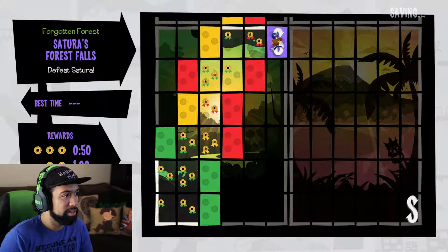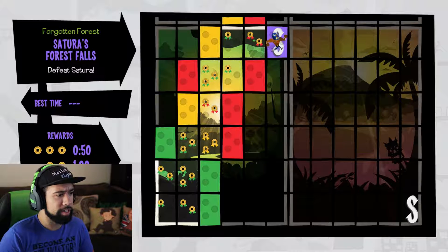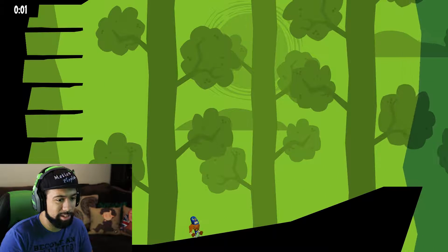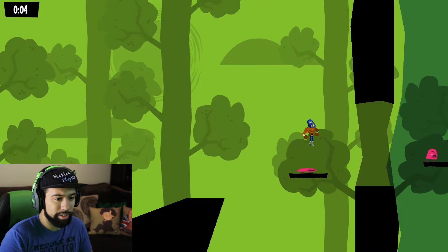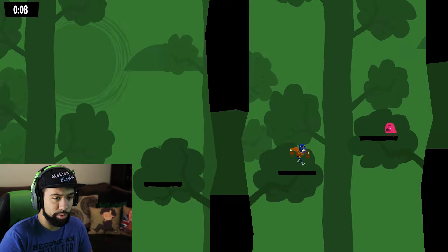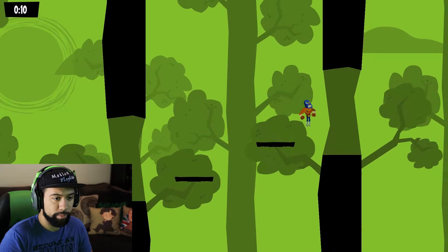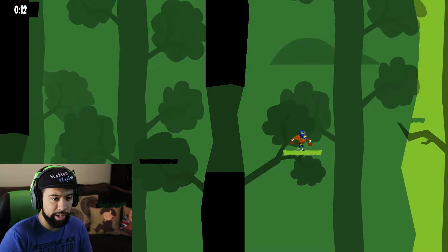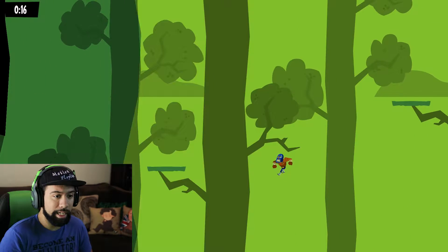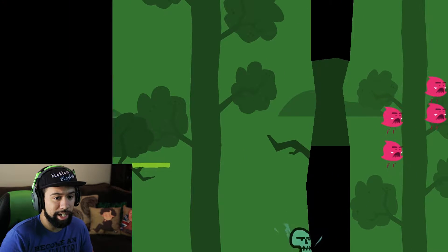All right, now what does that do? 'Satura's Force Falls, defeats Satura.' Oh yeah, she's supposed to be like the villain in this thing. All right, let's see what happens. There's a bounce for you. Oh okay, the Force threw me for a loop. Okay, there we go. No, I died. I died it. I died it very much.